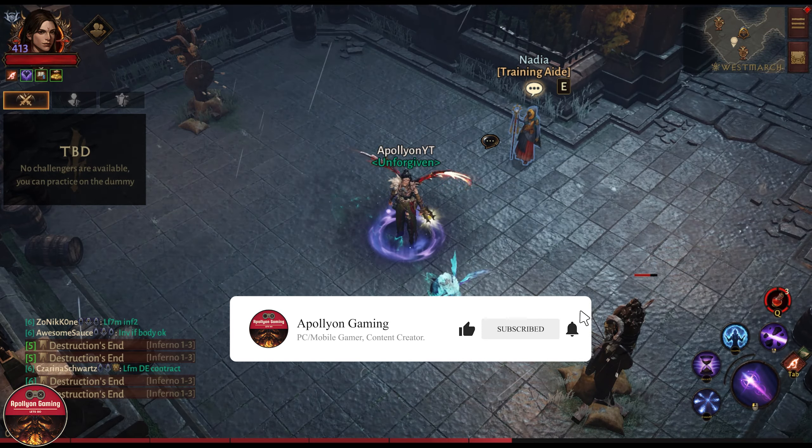When disintegrate hits a shocked enemy, it unleashes chain lightning dealing 12,000 damage to the target and to nearby enemies. This cannot occur more often than once every one second. Damage is increased by 90 percent. So this is the new pens we are trying out.